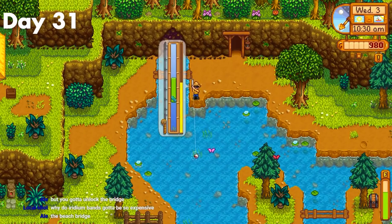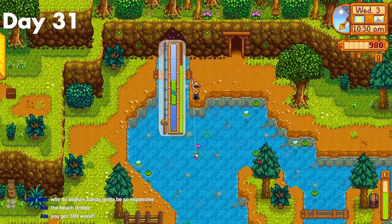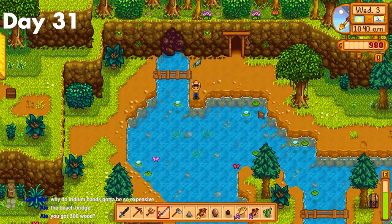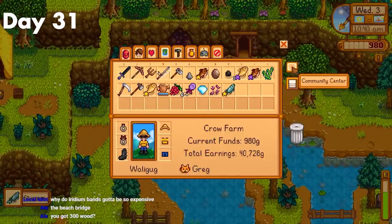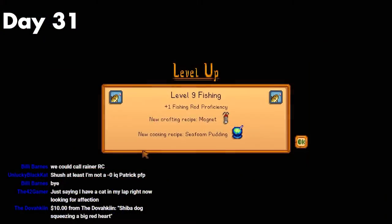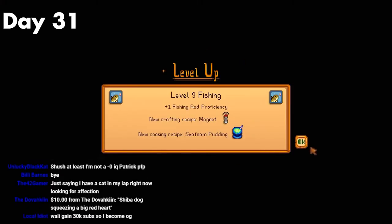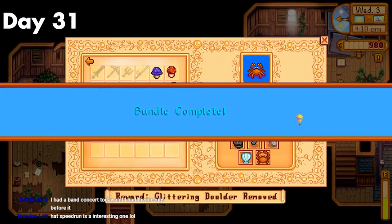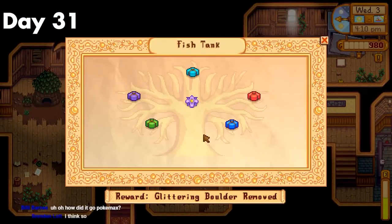Day 31. It was finally a good time to start getting all the summer fish for the CC. I got the sturgeon and tilapia, which was a decent start. I did need more fish, I just needed it to rain — that was my main issue. I also managed to get fishing level 9, which was really nice, bringing me even closer to max fishing level, which was a goal I was going for. I also donated some stuff to the CC, then headed to bed.